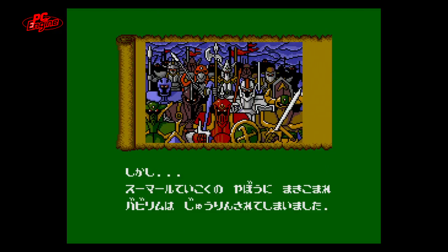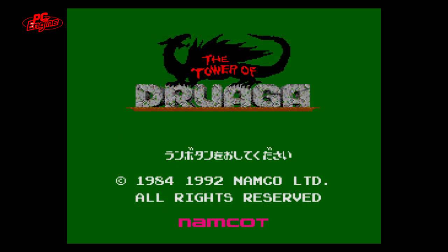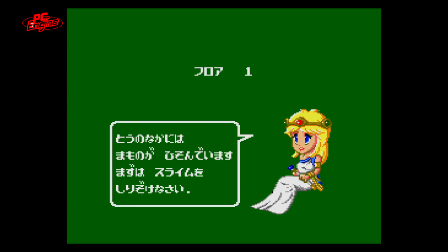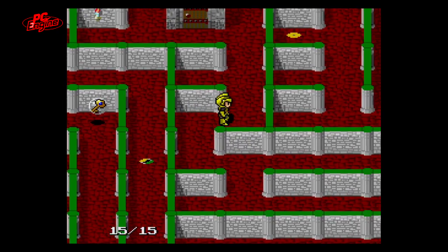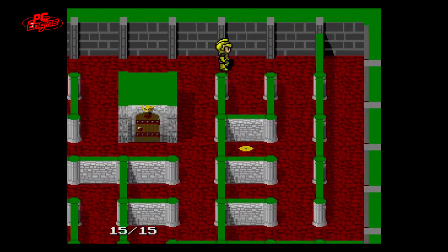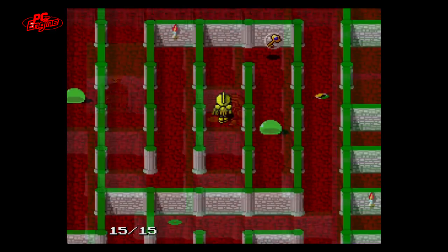With the arcade original being developed by Namco, it comes as no surprise to see an enhanced version on the PC Engine. Gone is the time limit per stage, and in comes a life meter which can be powered up each time you complete a floor. In fact, there are many aspects of your character that can be powered up, from the strength of his sword to the speed at which he walks. There's also a password system introduced into this port, allowing you to play just a few floors at a time.